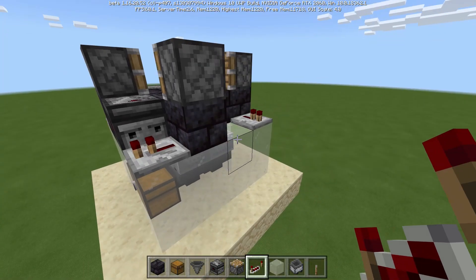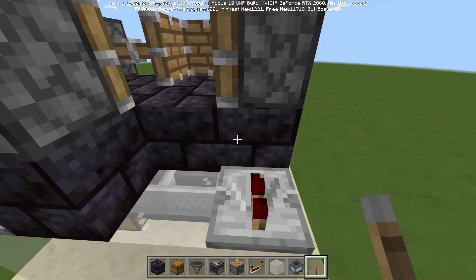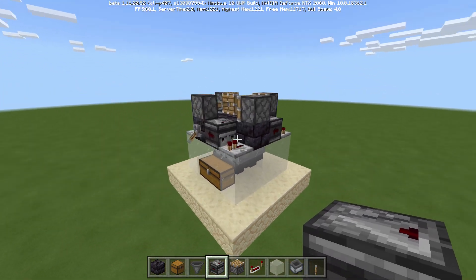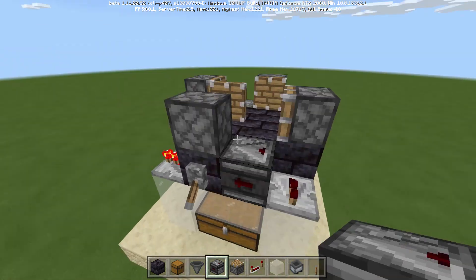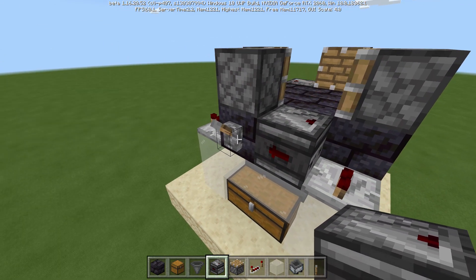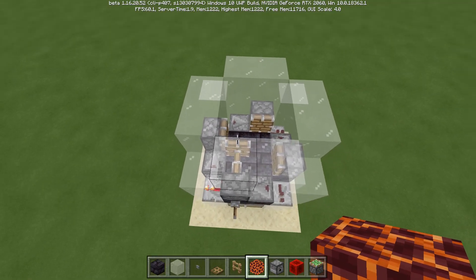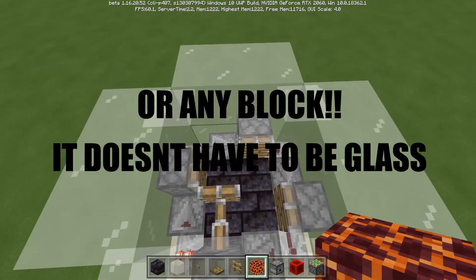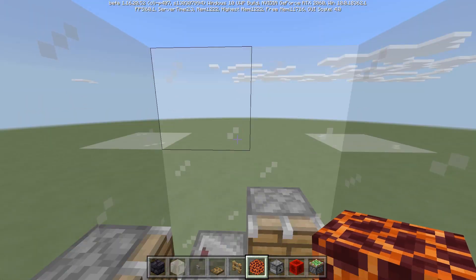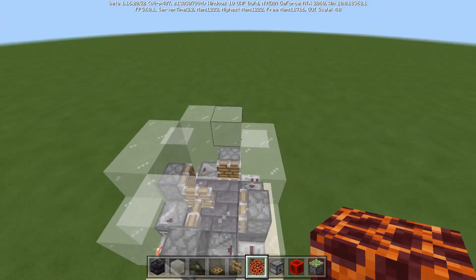Now, before we place our last observer, I am going to go ahead and throw a lever and lock it, because if you don't, this thing will just continuously go. We've got this thing all locked up — nothing's able to move. When we unlock it, boom, pistons start going. Now we've gone ahead and surrounded all of this in glass, only three blocks up from the top of the observer, level with the piston — just two extra blocks — so that the creepers are able to stand in here.